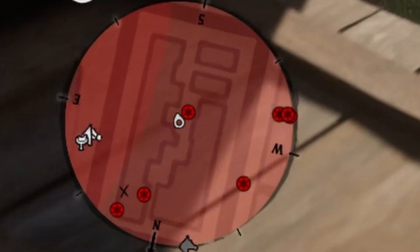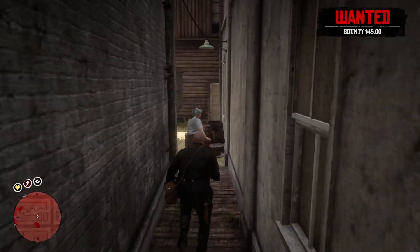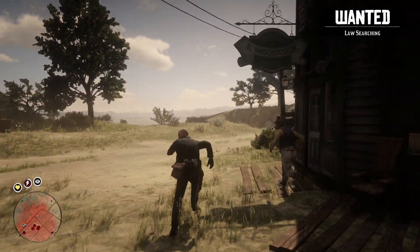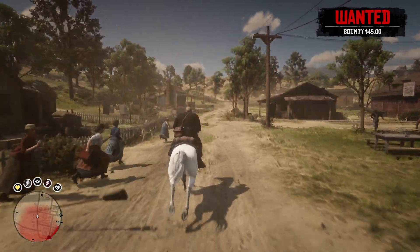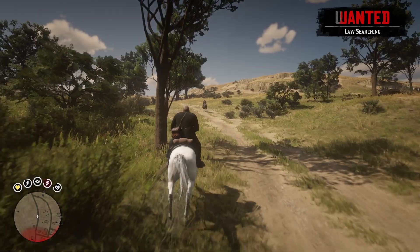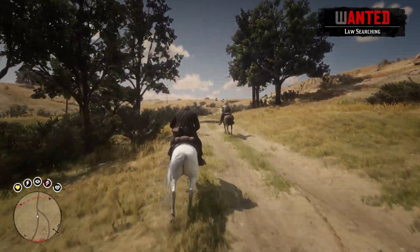There's a lot of cops around here. We've got to get out of here — just keep going, we can just run. Let's call the horse, get on, and go. We just got to get away from the cops. I actually thought they wouldn't see me, but I guess they were keeping their eyes on the prisoner. At least we got the target and now we can move on to the second one.